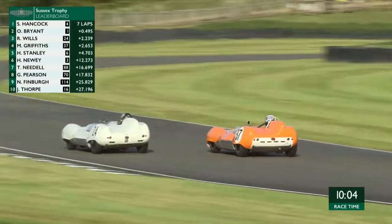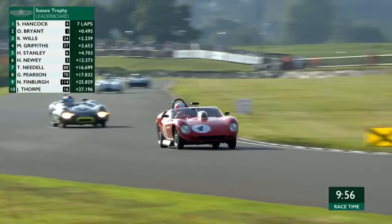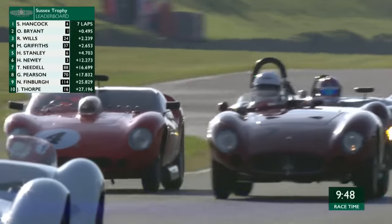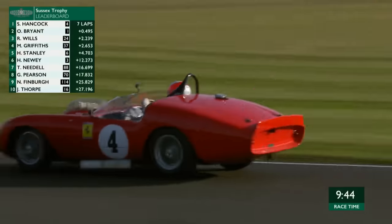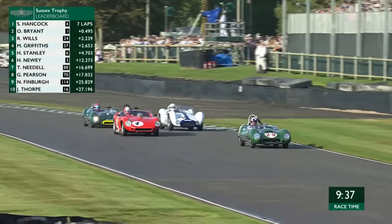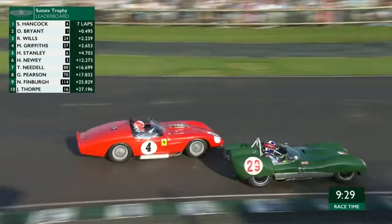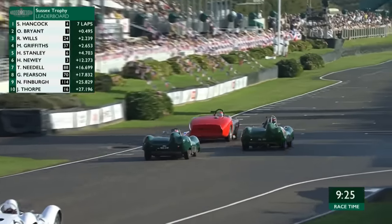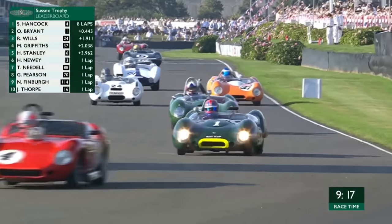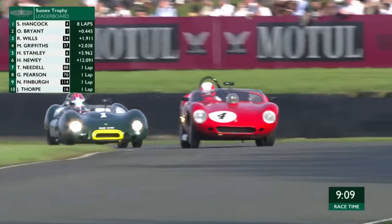Bryant and Hancock are pretty even through the first sector, but it's in the second and third sectors where Ollie Bryant seems to have the legs on the rest. Bryant takes the wide line at Lavant - a good plan, as going inside slows you on the straight. The Ferrari has just that little bit more straight-line speed - it's a bigger 2.4-litre engine versus the two-litre in the Lotus. Now there's traffic for these drivers to deal with in these already tricky conditions.